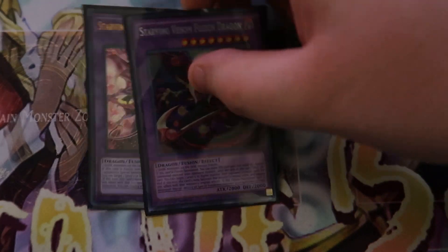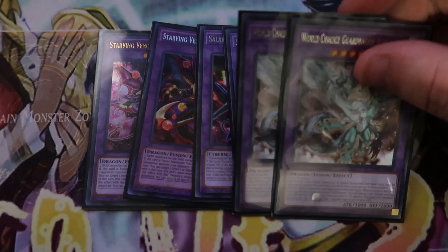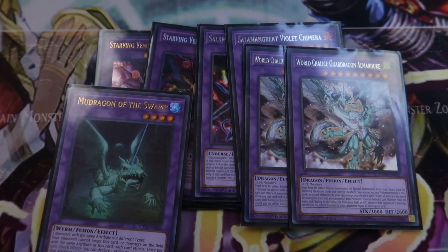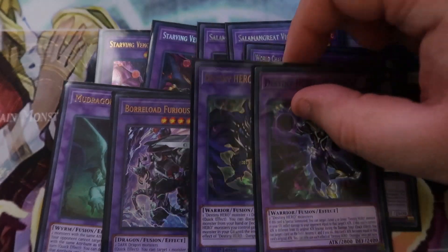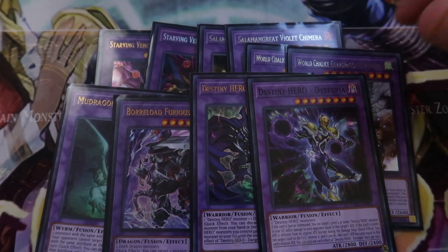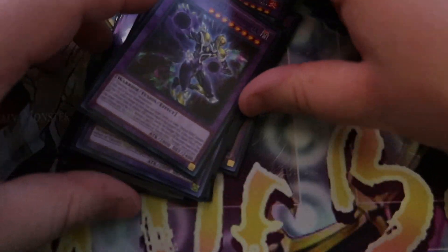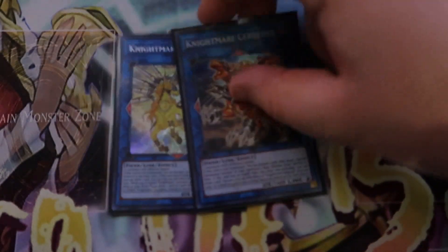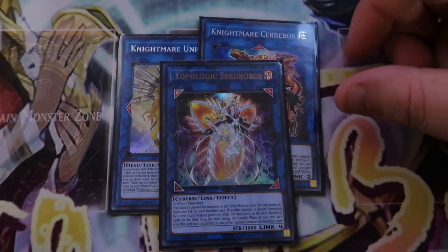Moving on to the extra deck — for Super Poly targets we're playing two Starving Venom Fusion Dragons, two Violet Chimeras, two World Chalice Guardragon Armadukes, one Mud Dragon of the Swamp (to be bumped to two when I find a second), one Borreload Furious Dragon (also to be bumped to two). I expected Destiny Heroes at locals so I played one Dystopia and one Dangerous. I need to find some better Super Poly targets, but that's what I played. We also have one Knightmare Cerberus and one Knightmare Unicorn, neither of which I summoned, and one Topologic Zeroboros.